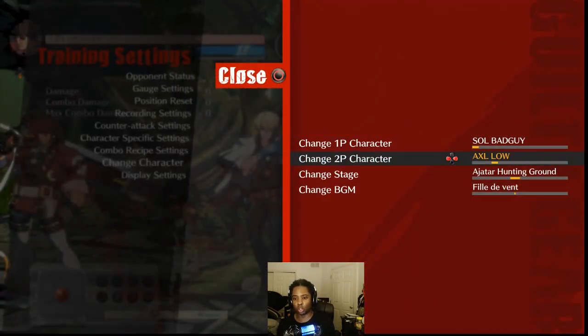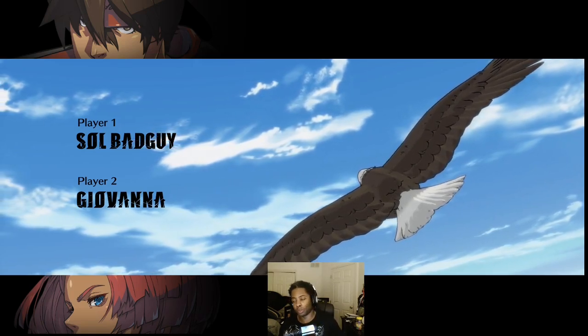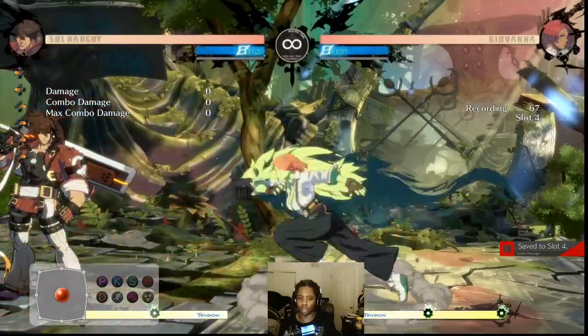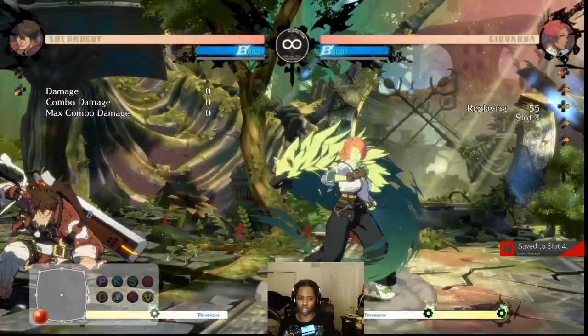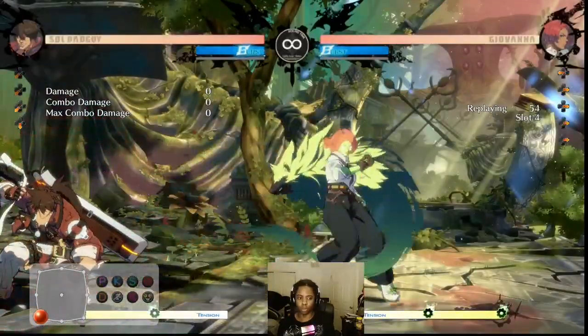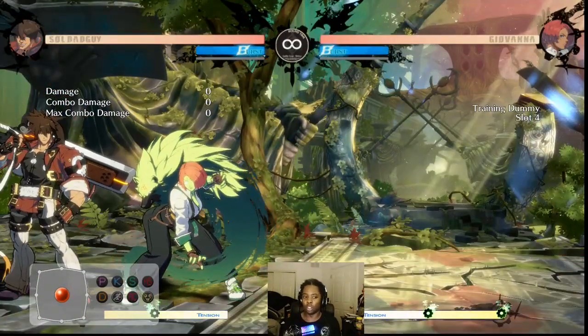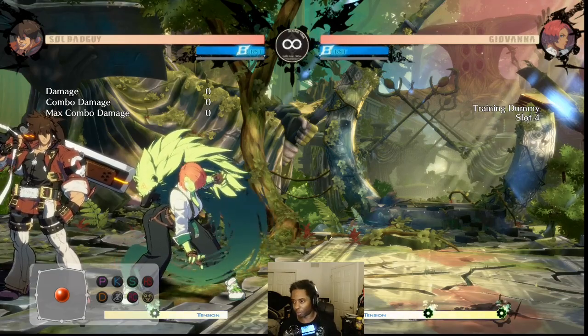Spot number three — we need a special character for this: you want to FD moves that hit multiple times from a single button. Here's an example with Giovanna. She has a multi-hit move and gatling options too. Look at the distance normally, then look at what happens if I FD — see how much farther she is? A character that has attacks hitting multiple times, you really want to FD those moves. One more tip after this.